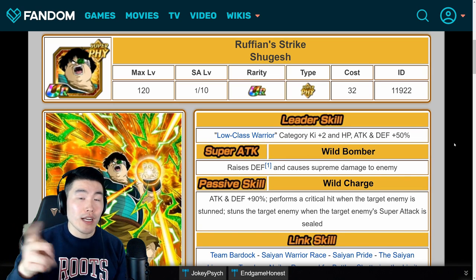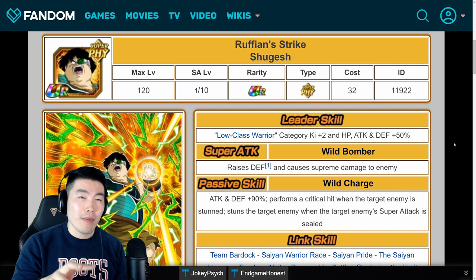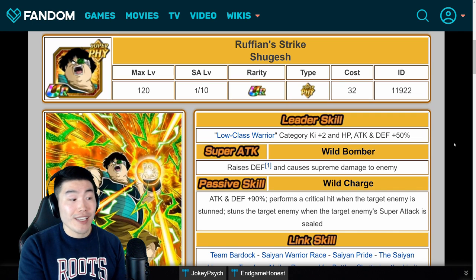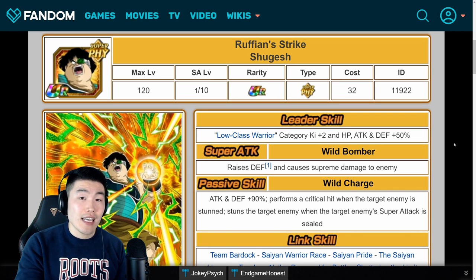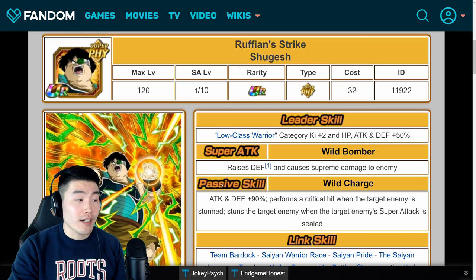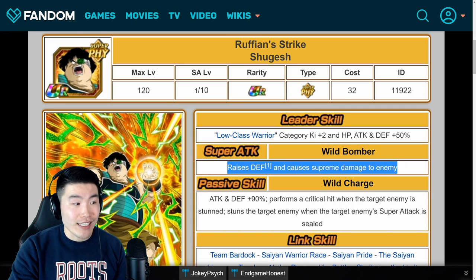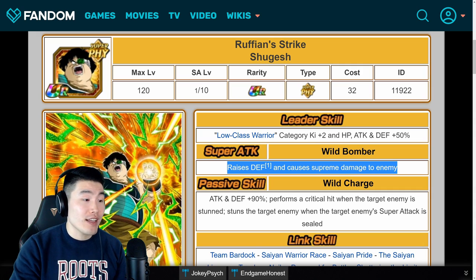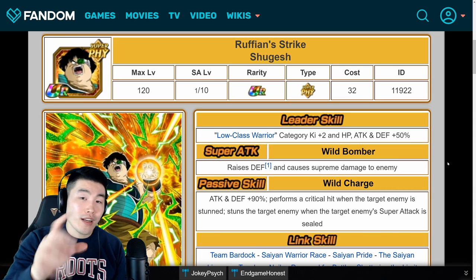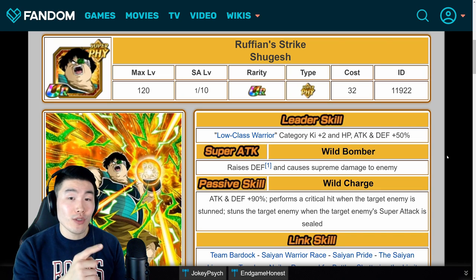For Shugesh, I think a balance between additional and crit with more of an emphasis on additional makes the most sense. Something like 8 additional and 7 crit is, I think, the best build. Especially because on longer events, when you have an opportunity to attack multiple times, this guy can become really, really tanky with his infinitely stacking defense. So for me, more additional and then the rest to crit is the best build for Shugesh.